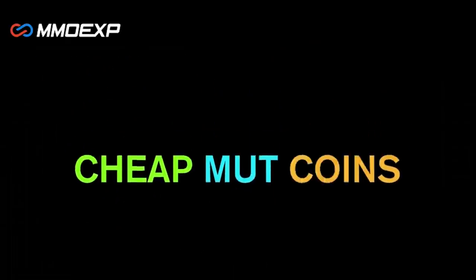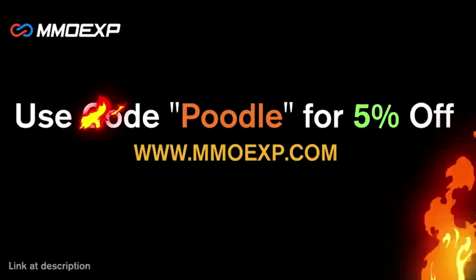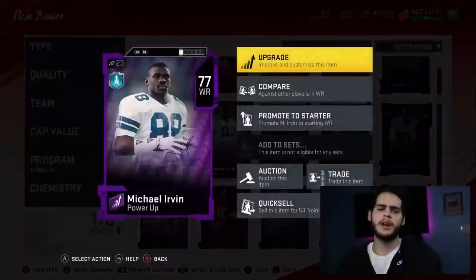If you're looking for the cheapest coins on the internet right now, make sure to check out my brand new sponsor MMO EXP. They have the cheapest coins you can find anywhere on the internet. Use code Poodle at checkout for 5% off your order.